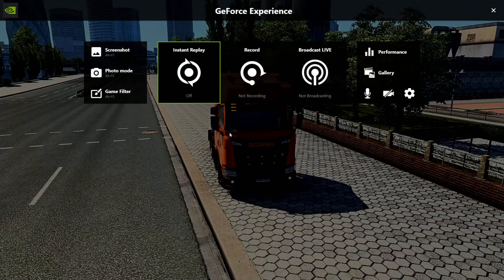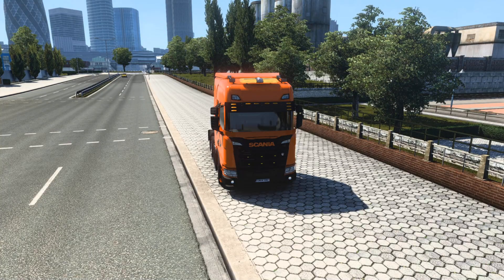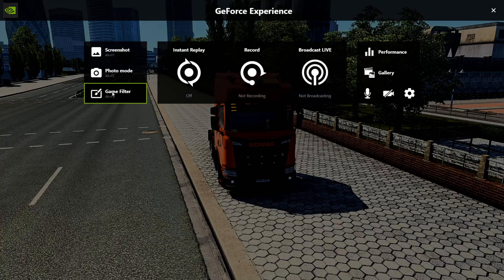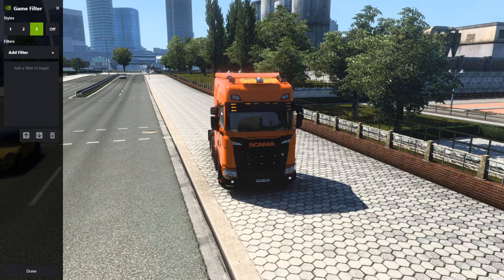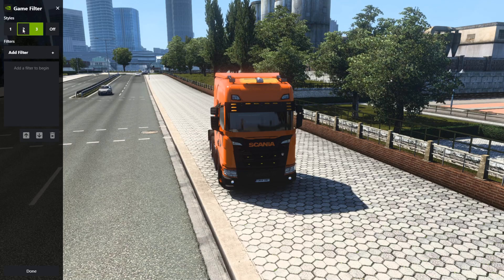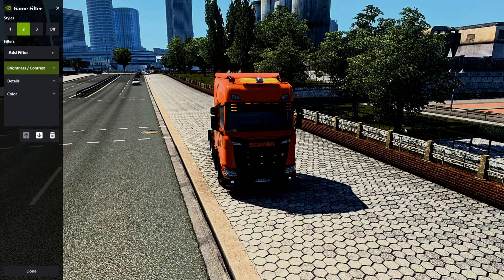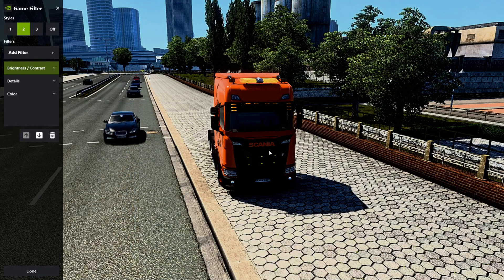Alt+Z again - it took me out of the game, bear with me. Alt+Z again, go back to the game filter and turn it off. This is Euro Truck basic colors, and as you can see the front of the truck is more shadowed because there's no light hitting it - the light is coming from behind the truck.